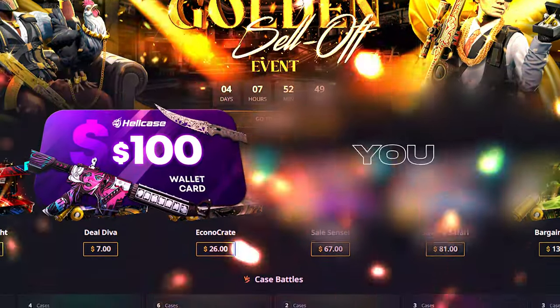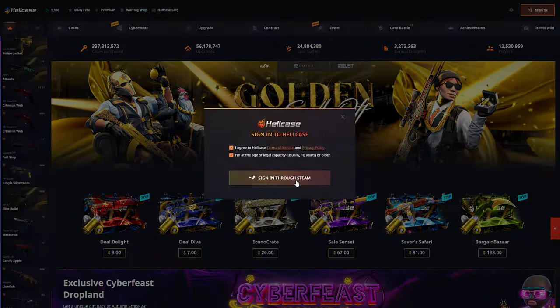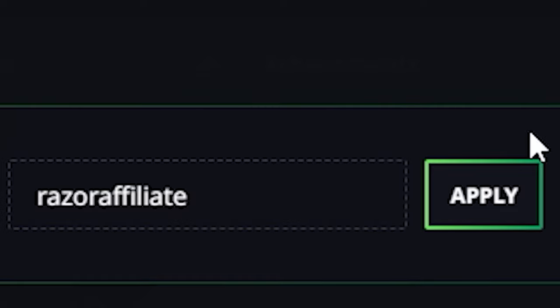Hello! Today, I will show you a new strategy that gives you the best bonus on Hellcase. You need to connect your Steam account. Click on Refill in the top right corner. Enter the code RAZORAFFILIATE in the promo code box and click Apply.